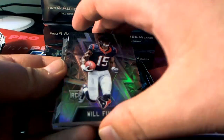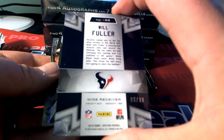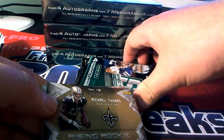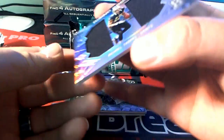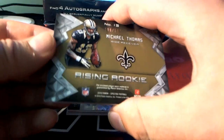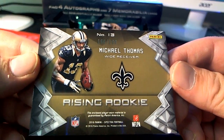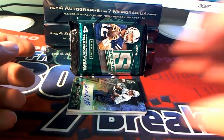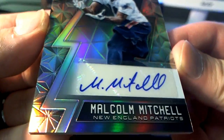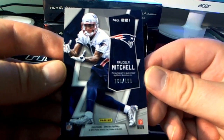Next one right here — Will Fuller for the Texans, good rookie, 5 of 99. Houston — Bill R., that's coming out to you. Got a Michael Thomas rising rookie duel right here for the Saints, 189 of 199. That's Chris P. coming out to you. Next one here is Malcolm Mitchell right here, Patriots, New England. Chris P., that's you — 160 of 199.